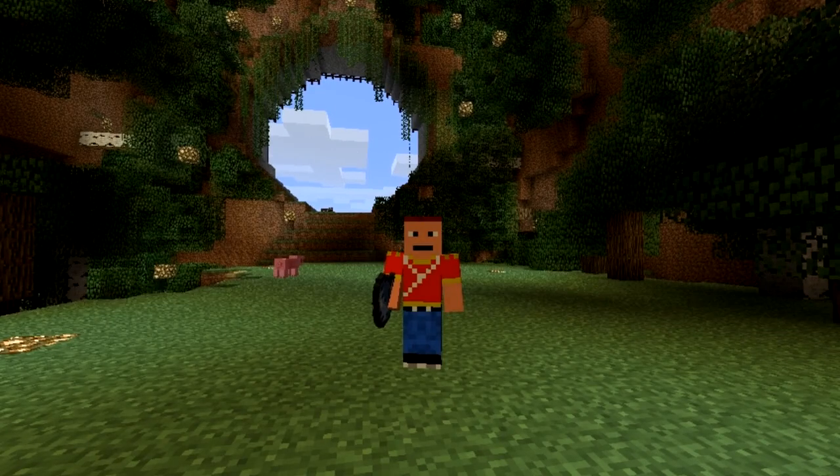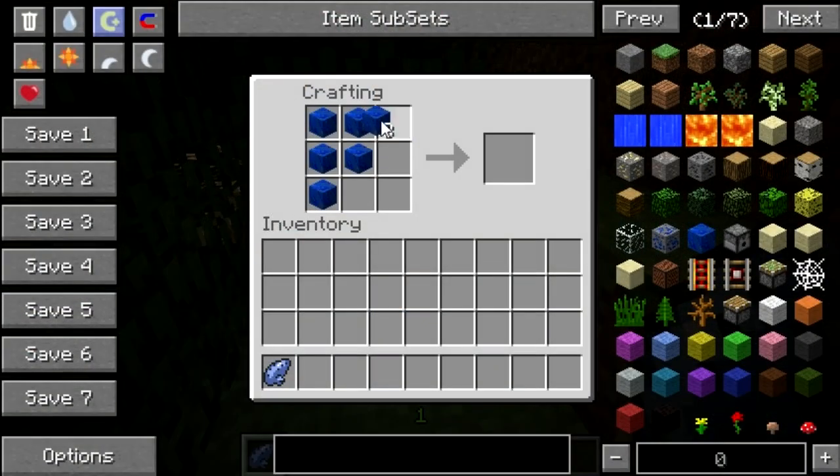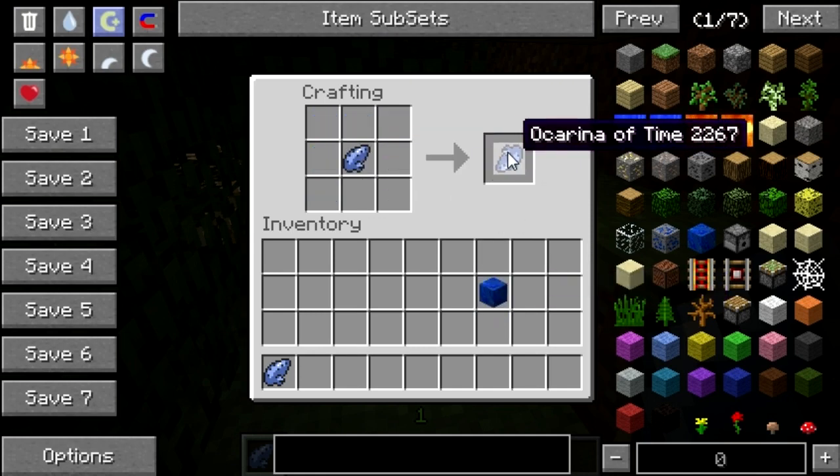That would be an awesome addition to the mod. Now, the way you craft the ocarina, you need some lapis lazuli blocks to create it, and you can flip the ocarina to suit your playing preferences. Some people like to play it above their head and also below — it's about personal preference.